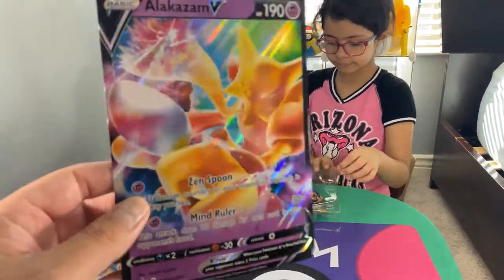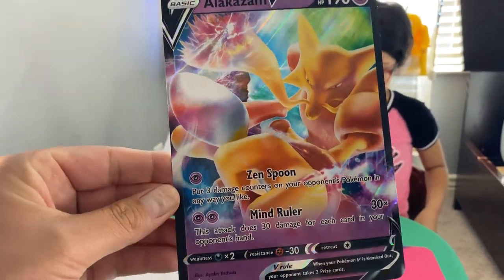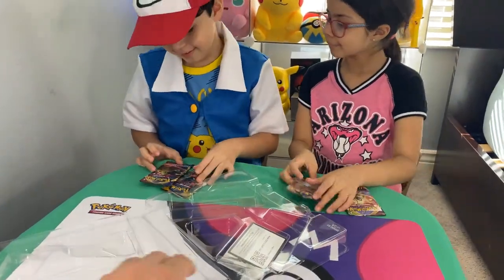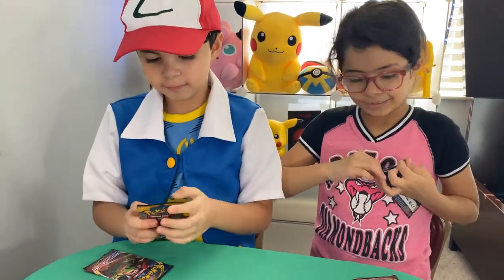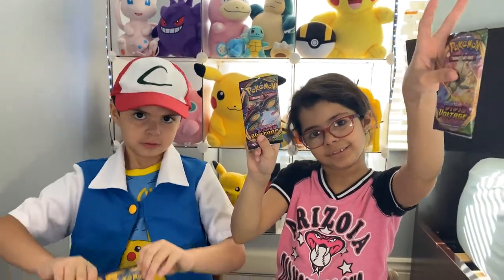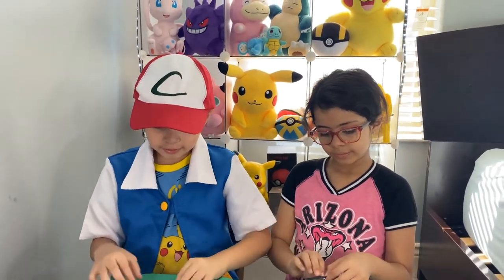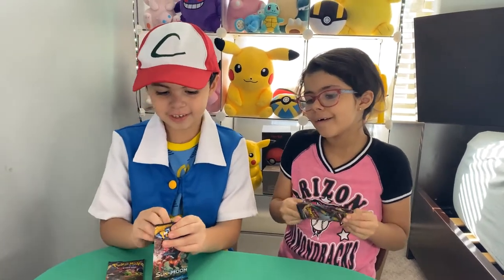This is the jumbo card — the Alakazam jumbo card, that's nice, we like this one. Here's the promo card. Let me see — first one out is this one and the second one: Sword and Shield, Vivid Voltage, and Sun and Moon. Both get a Vivid Voltage, Sun and Moon, Sword and Shield. What if we get the rainbow Snorlax? I'm going to get it because I have the Snorlax pack!